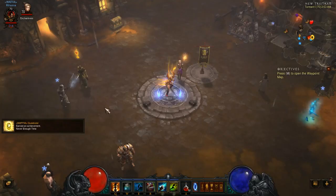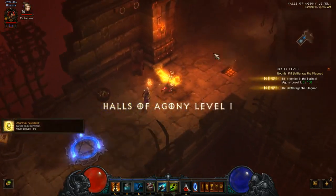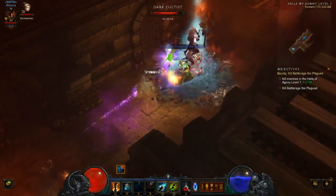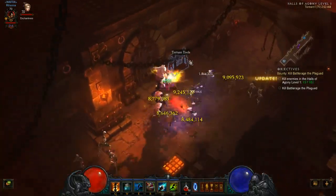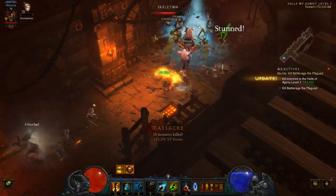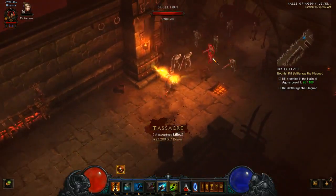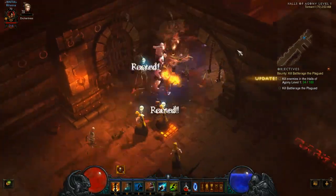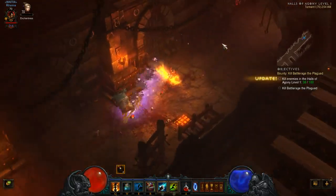Let's go ahead and jump into it — we'll do a couple bounties to showcase exactly what's going on. I'll go to the Halls of Agony here. Any kind of clickable object will proc the Waistguard: weapon racks, armor racks, dead bodies, chests, bookcase, torture tools — so this weapon rack and torture tool just procked it. There's a 21 million crit right there. As you can see, everything gets pulled in and then feared.